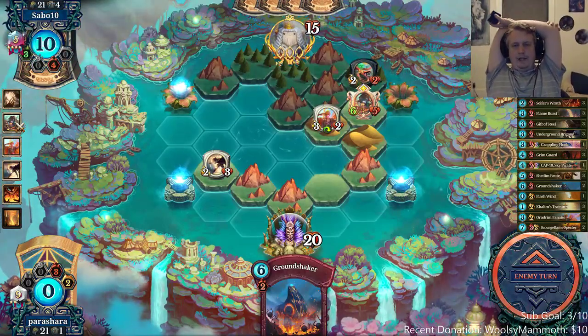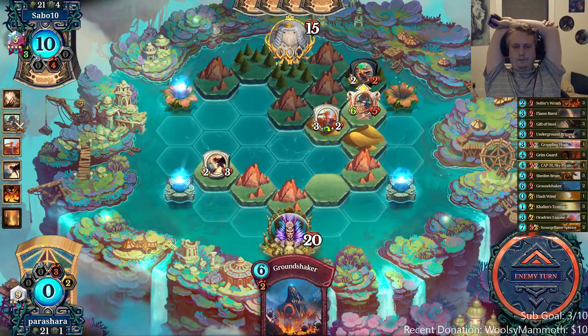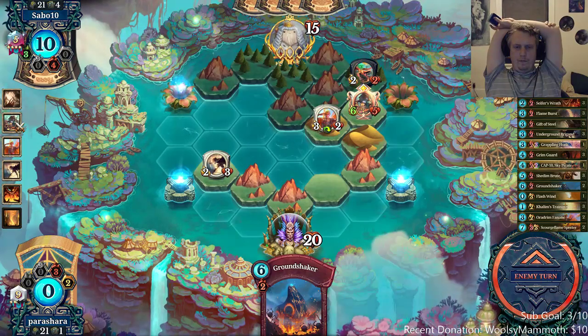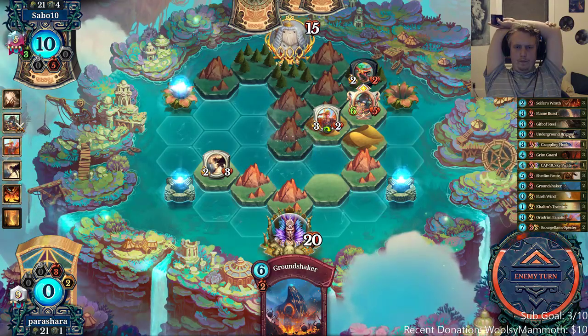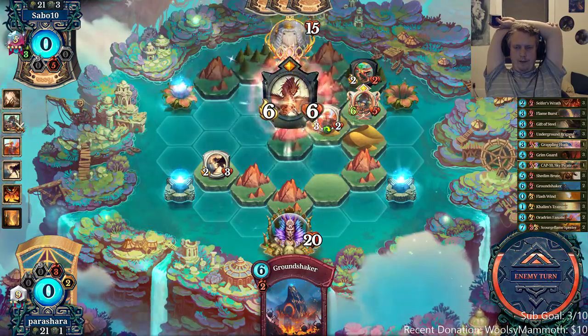I'm guessing he has another Salamander and he plays it and kills everything. Another AOE spell — awesome.